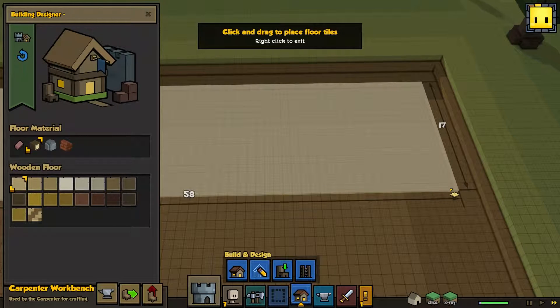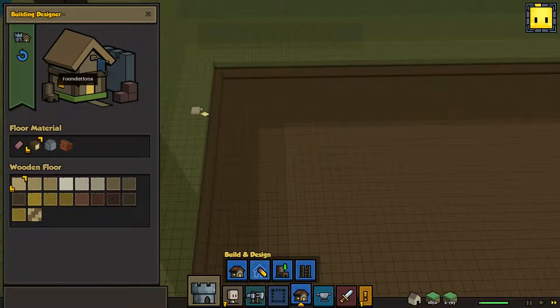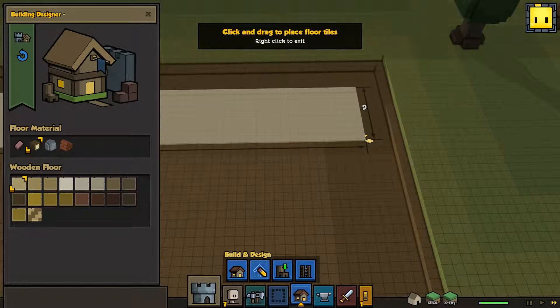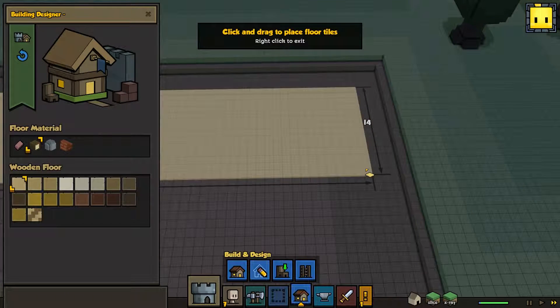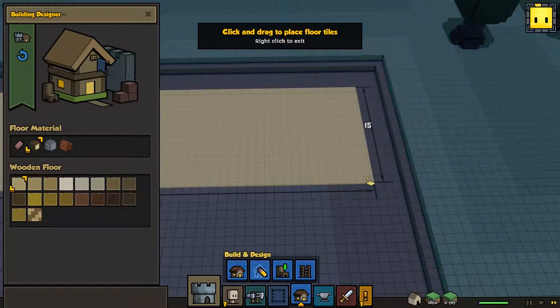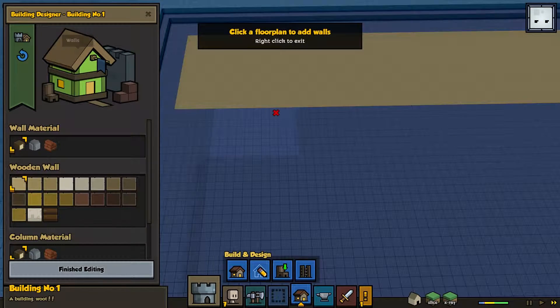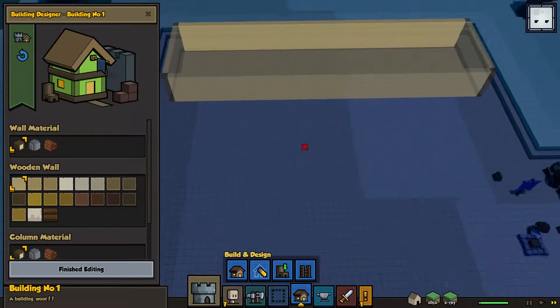I'm going to leave two spaces on all sides - 58 wide, which is really massive. Leave three spaces on all sides actually. The reason for that is we still need to surround this thing with walls. 15 wide. We obviously want wooden walls and wooden floor.